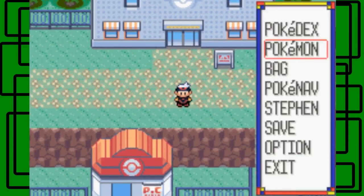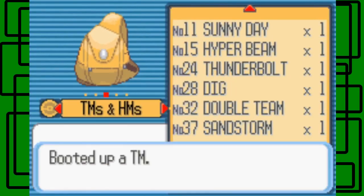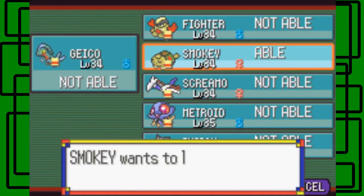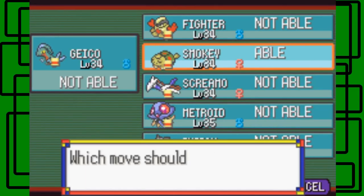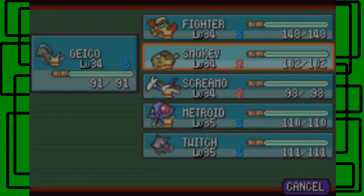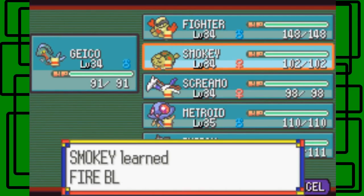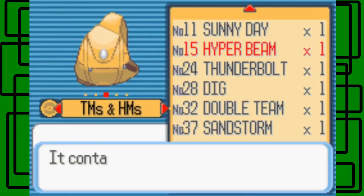After we get outside I'll teach the TMs to Metroid and Smokey. Let's go to TMs and HMs - Fire Blast, let's teach it to Smokey. Smokey already knows four moves - should we delete and replace with Fire Blast? Let's get rid of Ember. Smokey's final moveset is Flamethrower, Body Slam, Overheat, and Fire Blast. Smokey forgot Ember and learned Fire Blast!